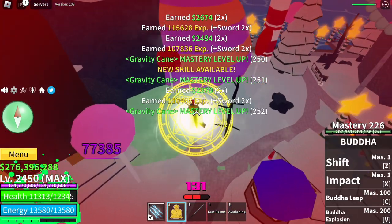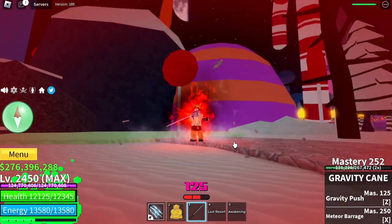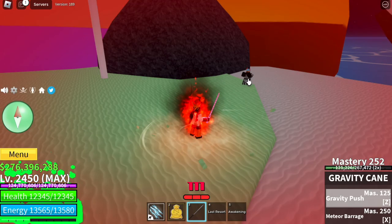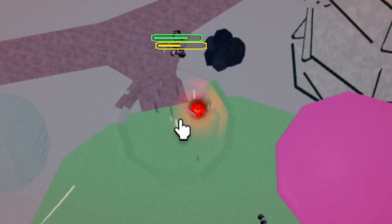This is fast-forwarded, and that's it. Let me show you all the skills. First up is the Gravity Push at 125 mastery — check this out, guys. The skill is really good. This is multi-target.